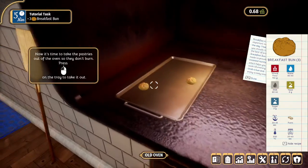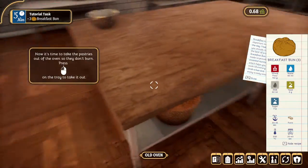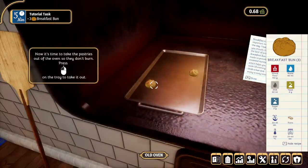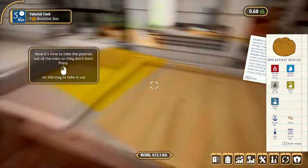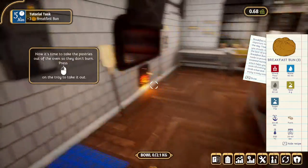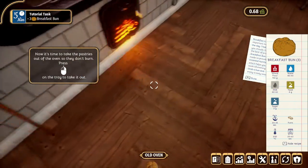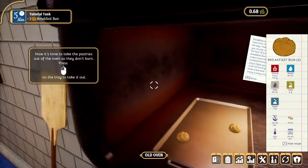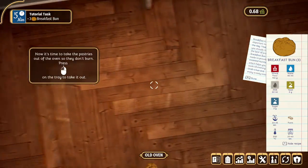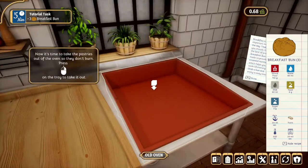Take them out — oh wait, I can't grab it. I think I just broke it — I picked up a bun. Where do I put it? I accidentally picked up the bun. How do I drop something? The game should probably tell me how to drop things. I need to put it down — I still have it, you can see the shadow too. How do I put this thing down? There we go!